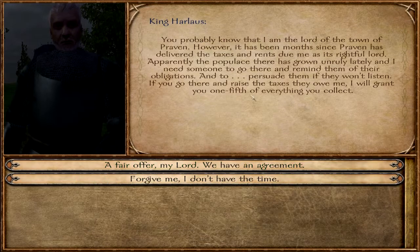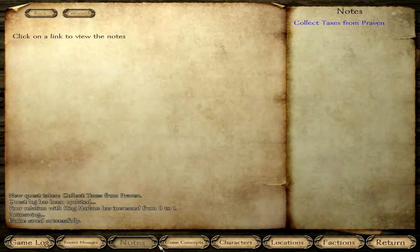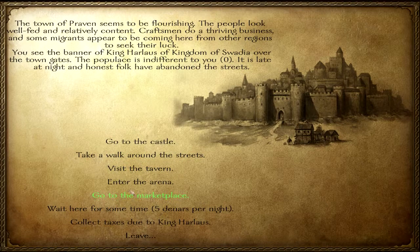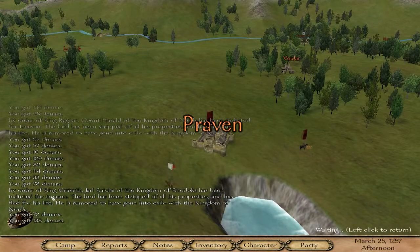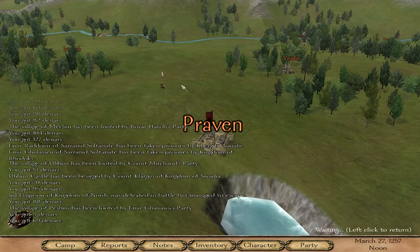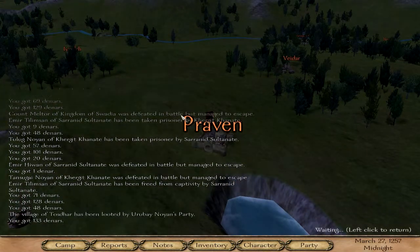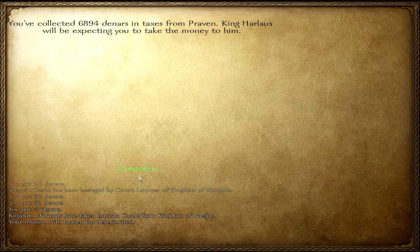Do you have any tasks for me? I'm lord of the town of Praven — it looks like I just collect their taxes. All right, let's do this — it's Praven, yeah cool. Give me all that cash flow, just keeps coming man. Oh my gosh, money! Just kidding — it wouldn't be too bad if I just ran off with this, but I still want to be on good terms with this guy. He'll let me keep some of it I'm pretty sure. 6.8k — jeez, King Harlaus is rolling in the dough.